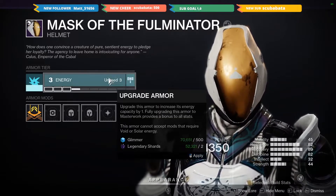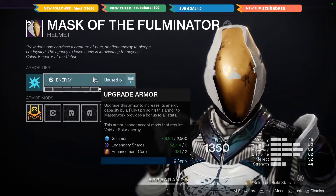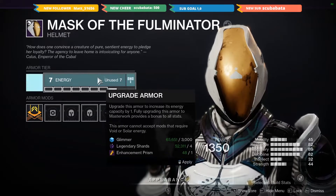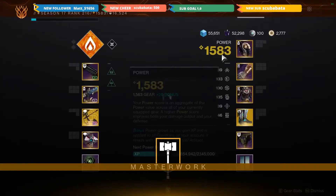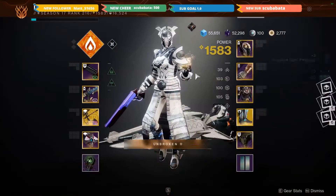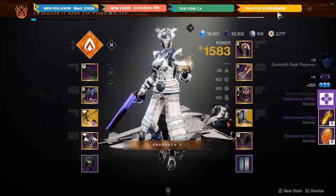This is a bit glimmer and shard intensive, but in this game, glimmer and shards don't really take that much. I just spent three cores, three prisms, and then a sunlight shard. And now when I delete this piece, I'll gain six prisms because I maxed out my stack, and then six cores.